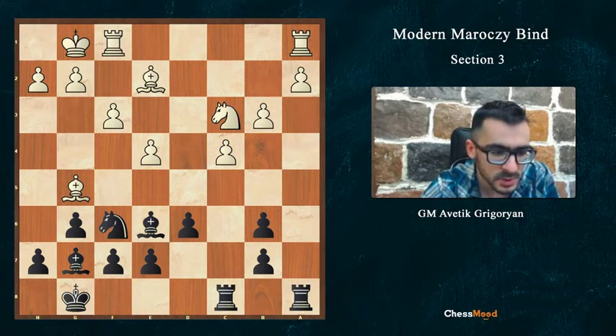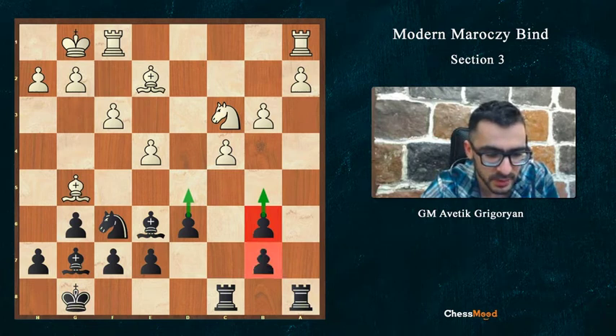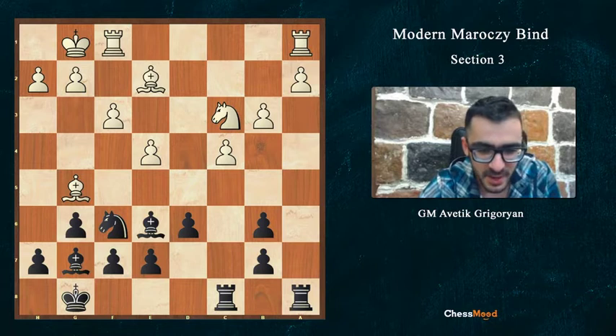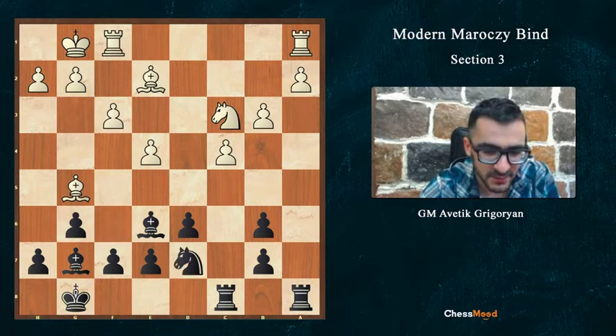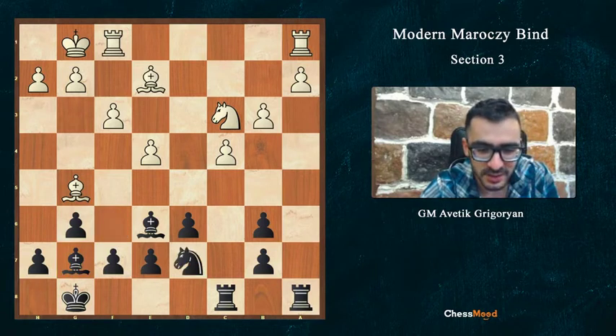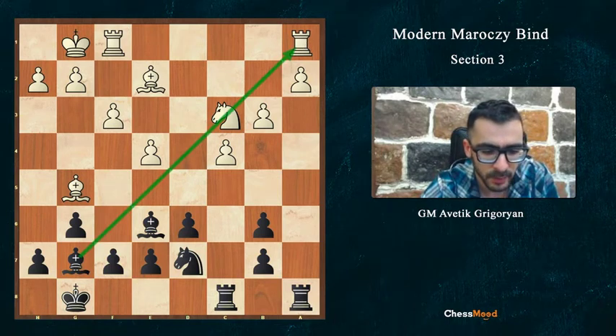So Rfc8, b3. Now it looks like white has a very solid position. We don't have d5, we don't have b5, while we have weak pawns on b7 and b6. But in reality it's not as easy. We play Nd7, opening our bishop on g7. These two pieces don't work well together.